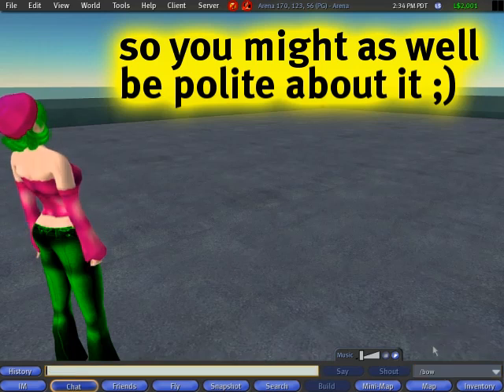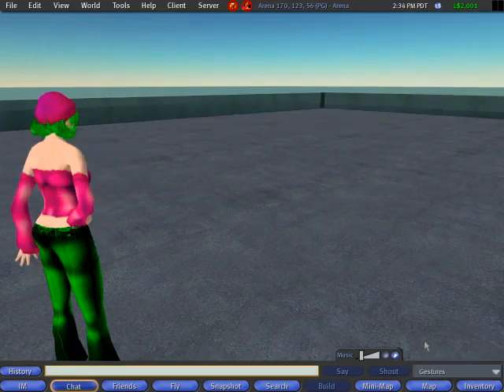So you can see repeated bowing — bow, bow, bow, kowtow. That's basically how to play a gesture.